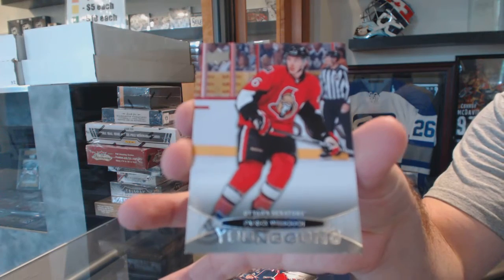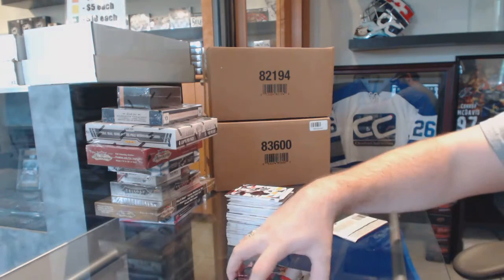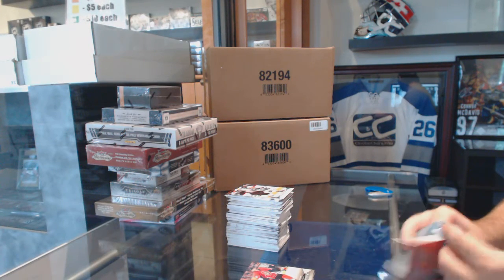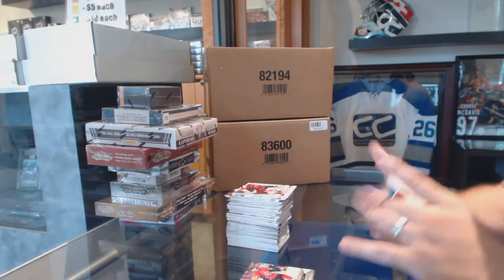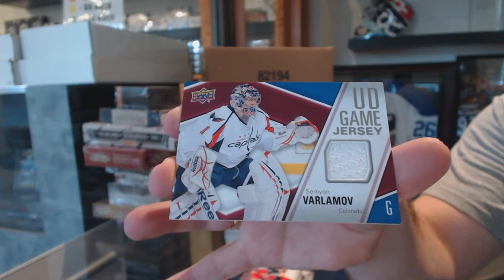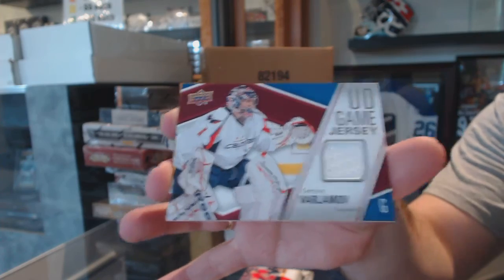Young Guns — Patrick Weirkoch for the Ottawa Senators. One of our members in the store just got a Goudreau future watch versus the auto, so he's pretty happy. And we've got for the Colorado Avalanche an Upper Deck Game Jersey of Semyon Varlamov.